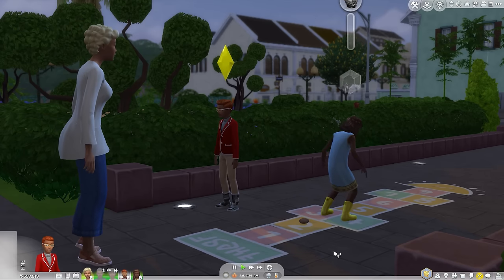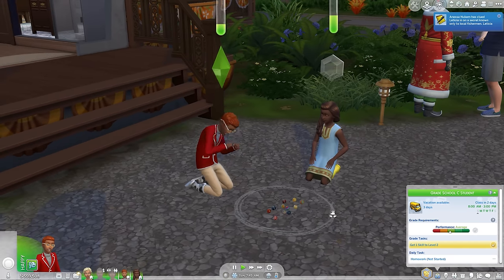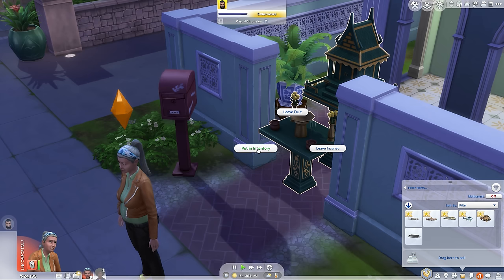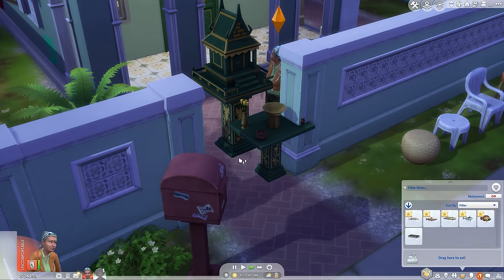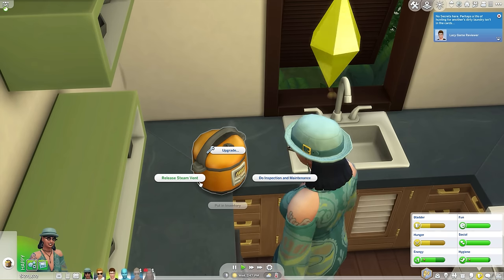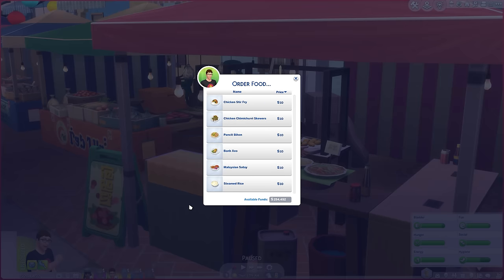New activities include hopscotch and marbles, providing something fresh for Sim kids to enjoy for the first time in a good while. Another new activity is smuggling spirit houses, which has gotta be an oversight — you're supposed to just make fruit and incense offerings, but Sims can straight up put the whole object in their pants and place them anywhere in the world despite their size. There are also new household objects like squat toilets, electric kettles, and slow cookers. All the new food and drinks in general are awesome here.